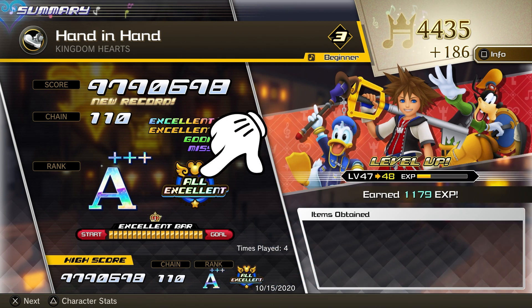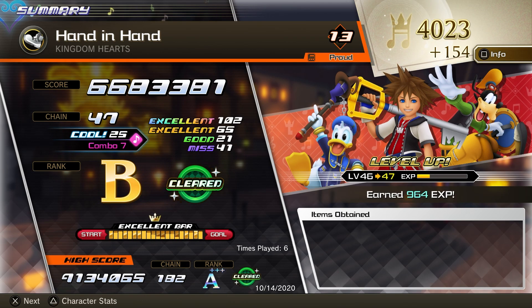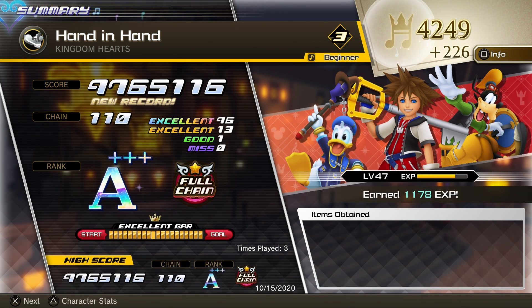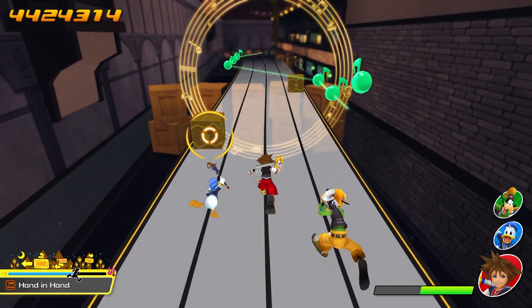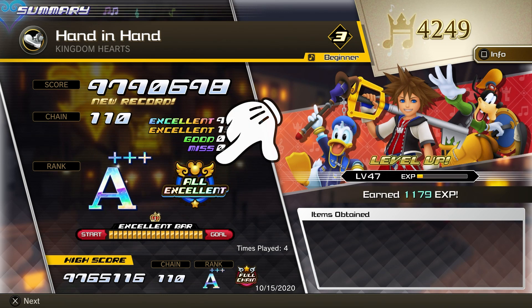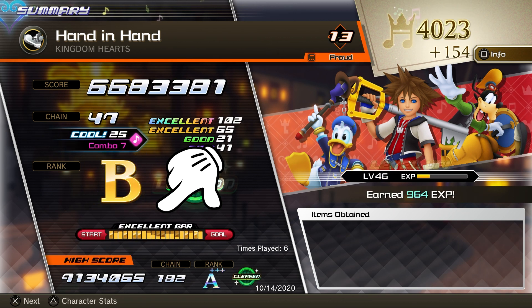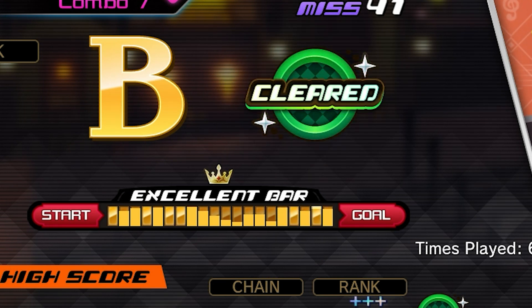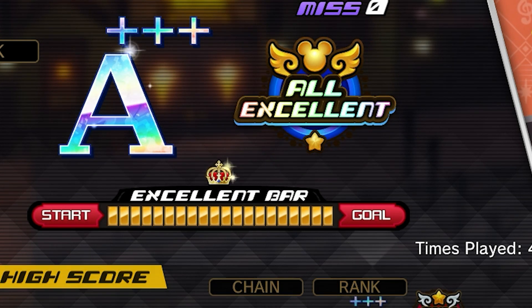There are a couple of other rankings you can get for completing tracks with certain objectives. The Cleared ranking simply means you completed the song without losing all your HP. The All Chain Badge is awarded for not missing a single enemy or box — though boxes and barrels don't actually damage you if you miss them, they will break your chain. The All Excellent Badge is received for getting all excellent ratings on the track, which gives you a fancy crown next to the rating. You can also get a less fancy crown for just getting the excellent bar filled out across all segments, with your best version of each section saved across multiple playthroughs. It isn't until you do a perfect run that you get the All Excellent rating and the fancy crown.